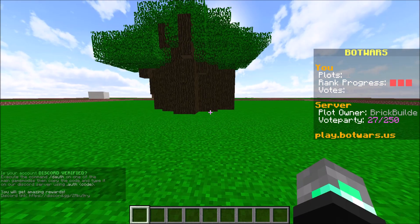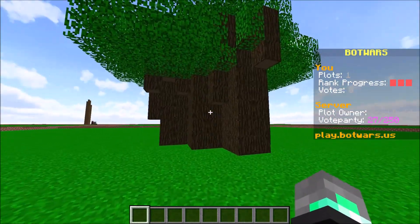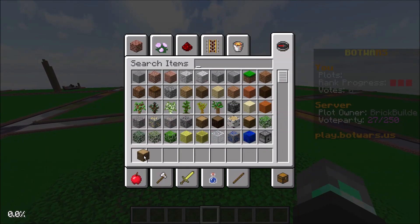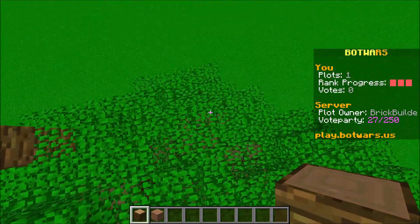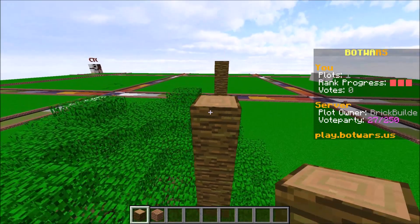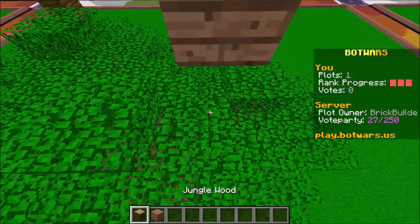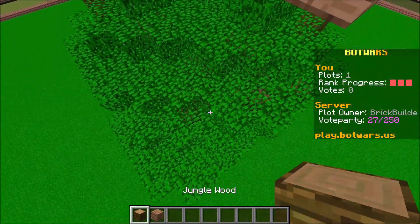Today we're building an epic tree house inside of this big tree. I built this thing off camera using a bunch of saplings and stuff. We're gonna build it out of jungle wood. I'm not entirely sure yet what I'm going for as far as design and theme goes, but we don't really have a lot of time — we only have 10 minutes to do this.